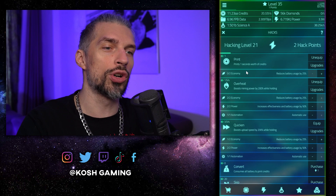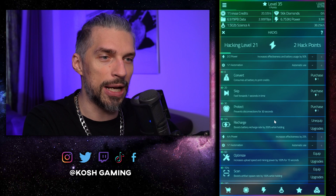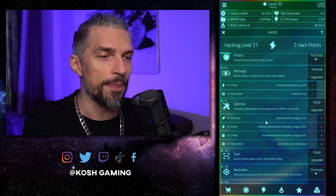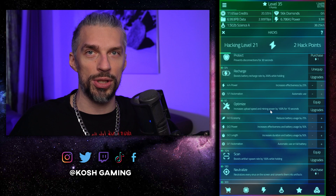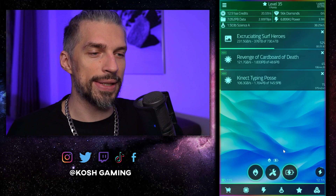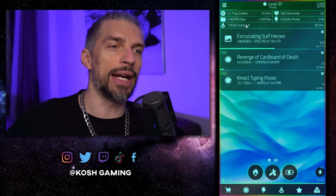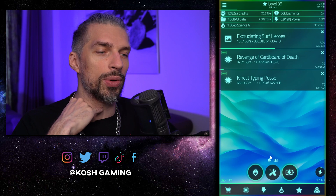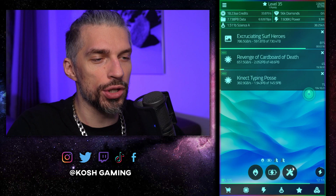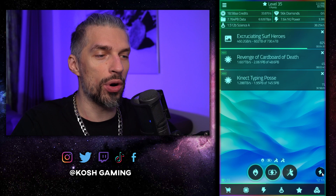If you have enough energy regen, using the optimize hack is good — it gives a bonus to both upload and mining speed, which is useful for both main resources. Equip it, automate it, and if you put all your points in you'll run three hacks at the same time: one giving energy, one giving production of a specific resource, and the third boosting both credits and data production. For the passive build this is the best way to get credits.